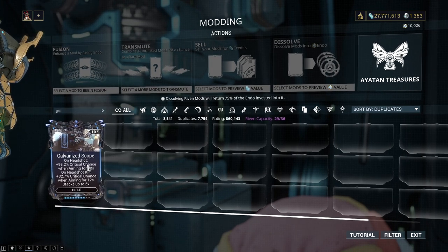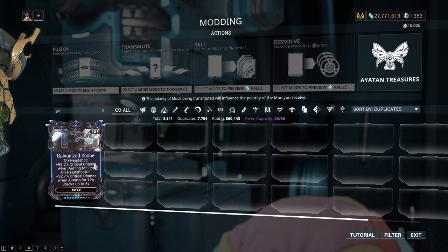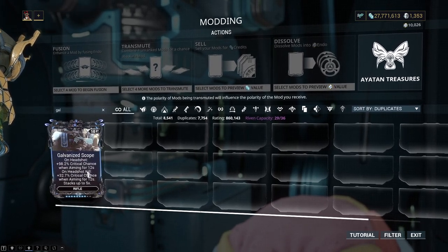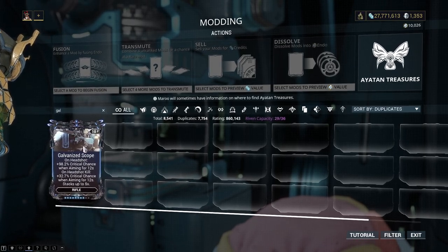For galvanized scope, we have pretty much the same thing, but on-headshot increases your crit chance when aiming, and on-headshot kill increases your crit chance when aiming to a ridiculously high degree.